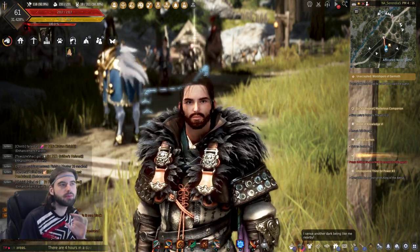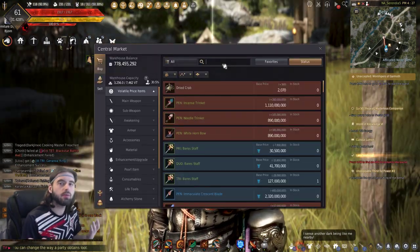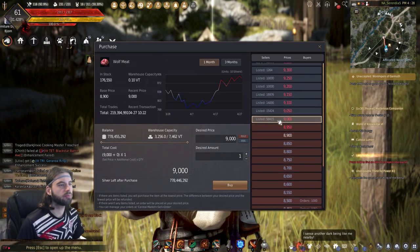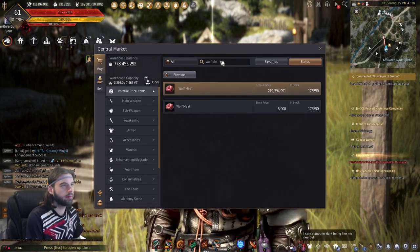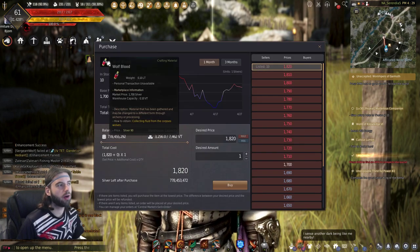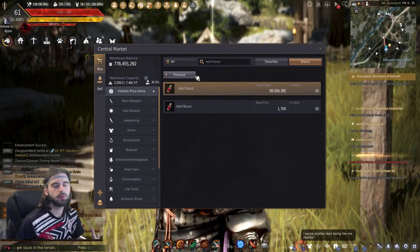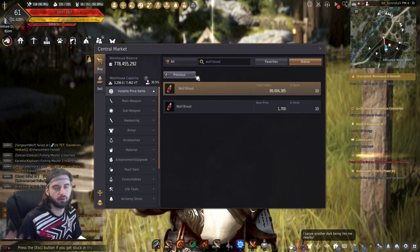It's a pretty straightforward system. Just to give you an example: if we type in wolf meat, you can see that wolf meat goes for a solid amount of money — even though there's a lot in stock, there are a ton of pre-orders because wolf meat is used in a ton of cooking recipes. But if you go to wolf blood, it's dirt cheap and there's nothing in stock because nobody harvests it since the alchemy recipes it's used in are not very profitable. So when you're looking for things to gather, look for items that are in high demand because they're in important recipes for imperial crafting, alchemy, or processing.